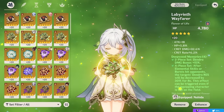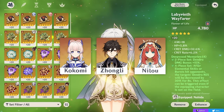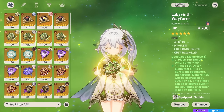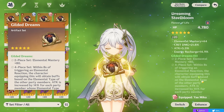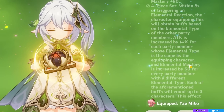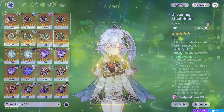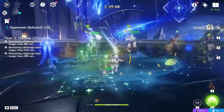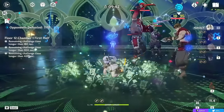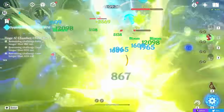However, if you have another party member that can run Deepwood — like a support who doesn't deal much damage, such as Zhongli, Kokomi, or even Nilu — then they can run Deepwood, allowing Nahida to go with the more offensive four-piece Gilded Dreams, which gives a ton of elemental mastery: up to 150 EM from the four-piece and 80 from the two-piece. If you don't have Deepwood on any other party member, going Deepwood will pretty much always be better, and usually by a big margin, with the main exception being in a Quicken team.